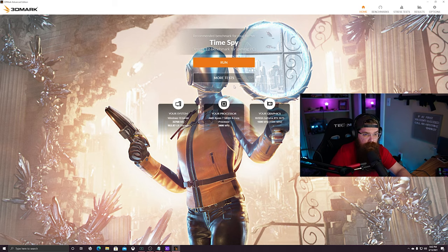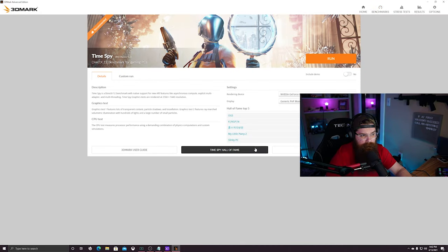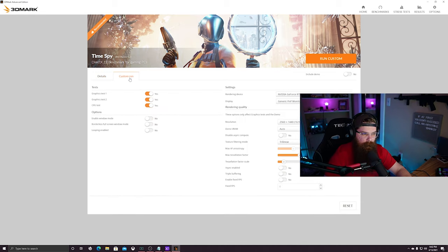Here's the 3D Mark benchmarking tool. There are a bunch of different benchmarks you can run. If you download the free version, you'll be able to do the TimeSpy benchmark for free. One important tip: uncheck the demo option — it's on by default and adds about two minutes to every run, so make sure you uncheck it. The benchmark runs a graphics test and a CPU test, giving you an overall overview of your system. In the paid version you can remove the CPU test and focus solely on graphics.